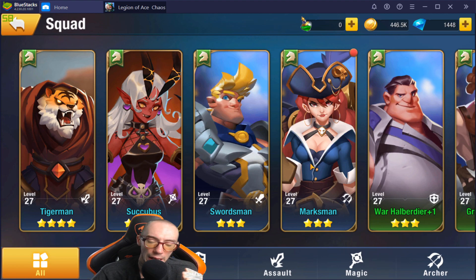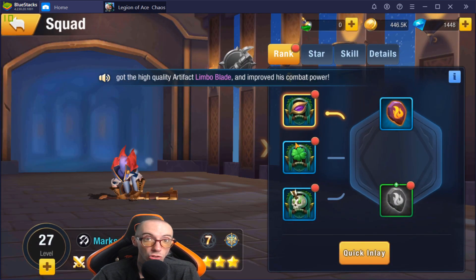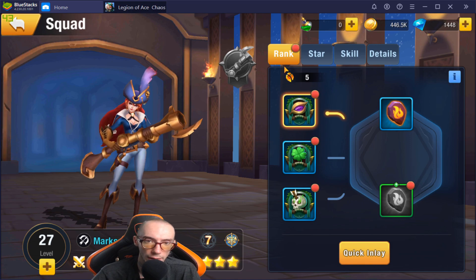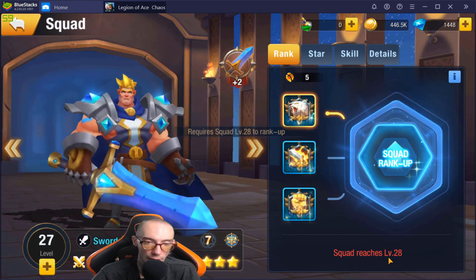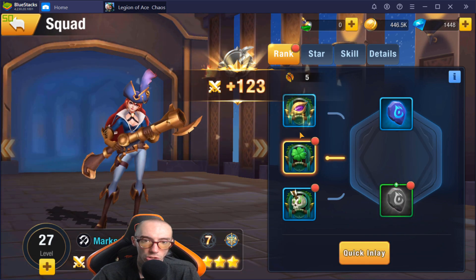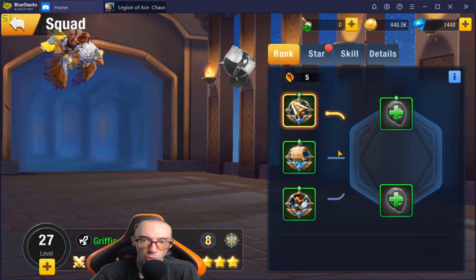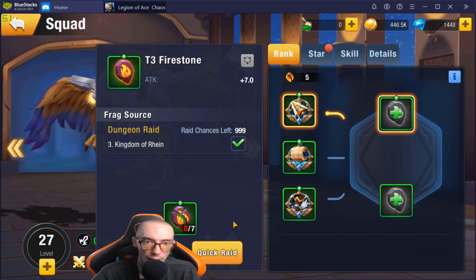Another thing: go into Squads. If you ever get stuck in the dungeons and can't go further, one thing you can work on that is really fast and gives you experience points is sweeping levels you've already completed. Click on a character, go to Rank, and it shows you the different materials you need to rank them up. Some characters need a higher account level — for example, this guy needs to be level 28 so I can't rank him further. For the others, you can still work on getting materials.